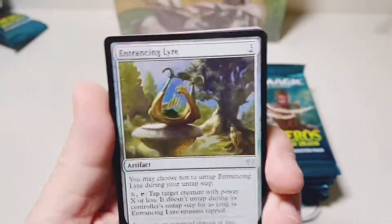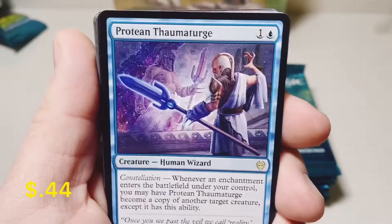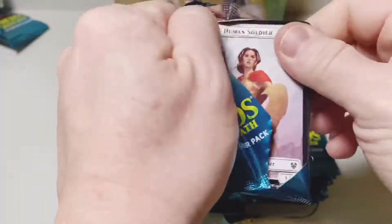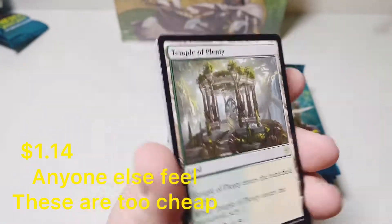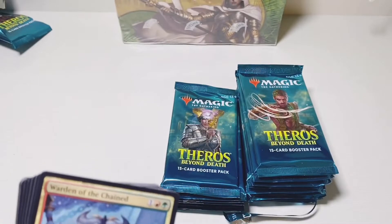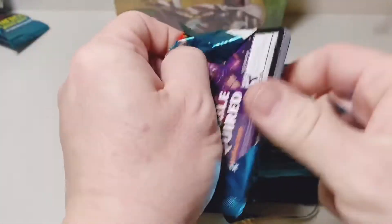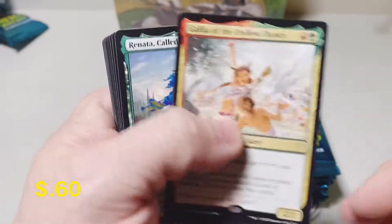Entrancing Liar — I played this a lot in my sealed deck and it seemed like a pretty strong card in Limited, with a Protean Thaumaturge. First temple of the box: Temple of Plenty. It's hard to believe these are only a dollar or two apiece, especially with the pending rotation. Here come the middle to end of the year Ravnica block rotation — I wonder what new lands we'll get when they rotate.